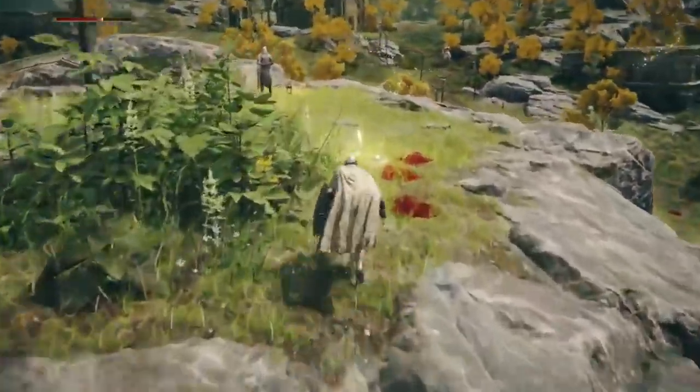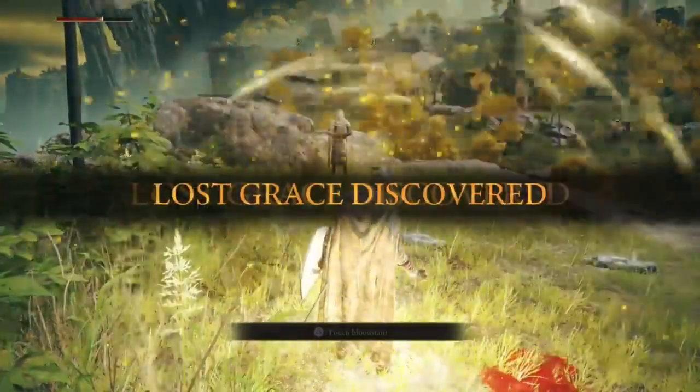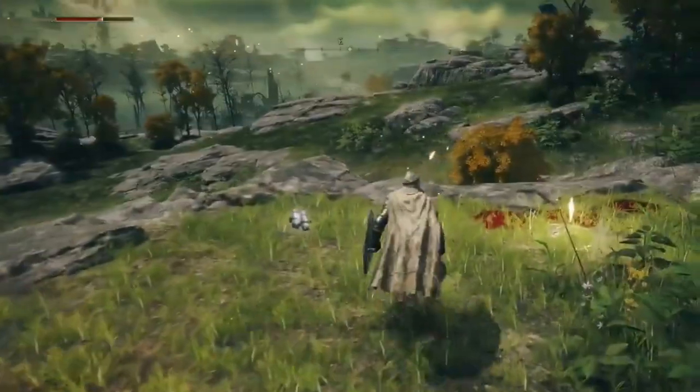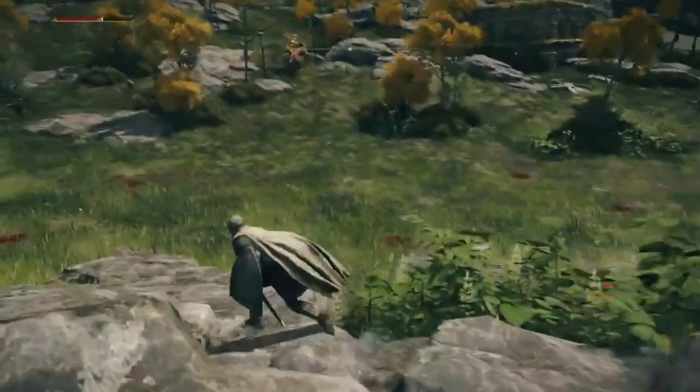The very first time we enter Limgrave, multiple points of interest are revealed: a castle in the background, a large enemy, a place to rest, an NPC, a forest. The architecture of the world is built around the aesthetics of curiosity to conjure a sense of player freedom.